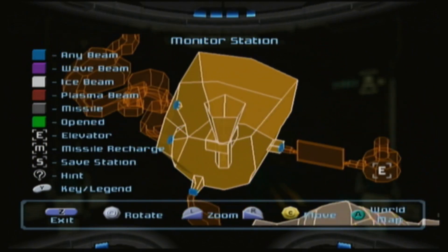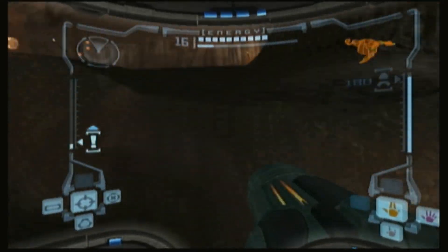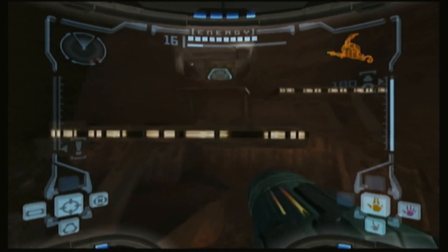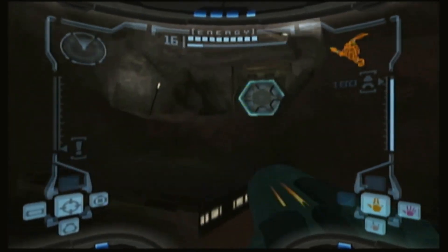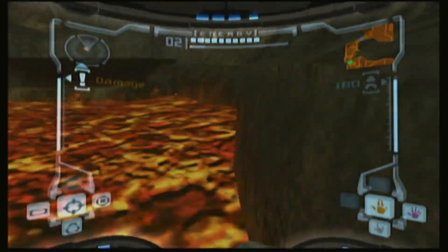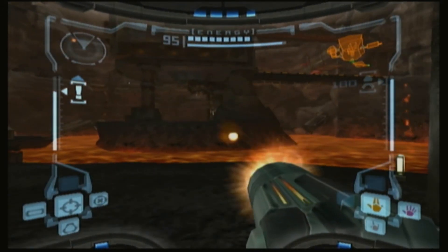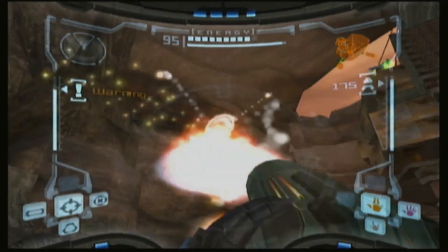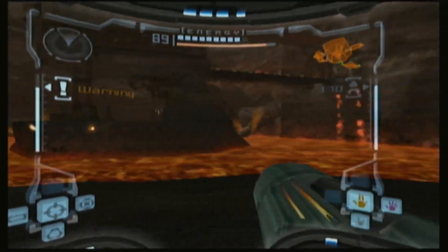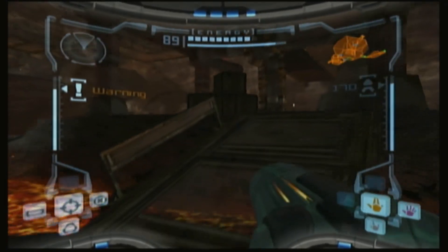Next we need to head to the monitor station. Believe it or not, the next two things are very, very adjacent to each other, so that's going to work out. Our final destination for today's episode is going to be getting the fire weapon. At that point I will have unlocked everything except for the last power-up in the game, but I will be able to unlock almost 100% of everything left after I get that fire beam. So that is the goal for today.